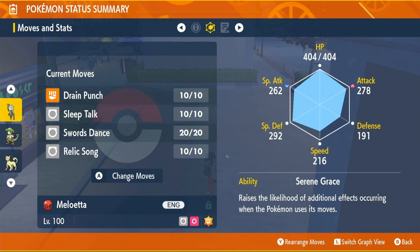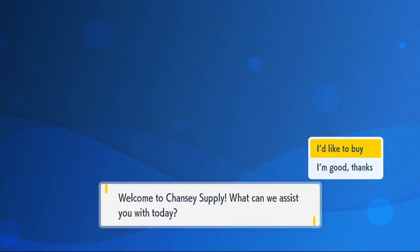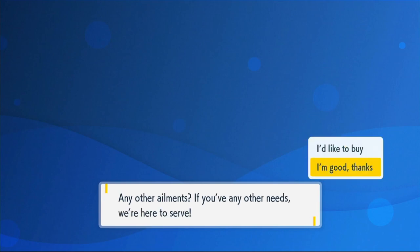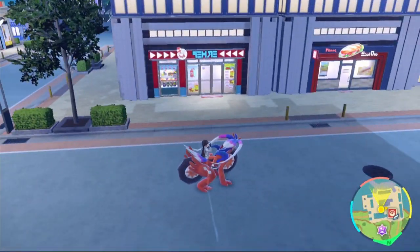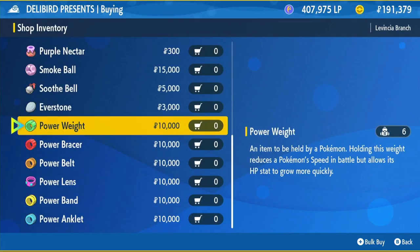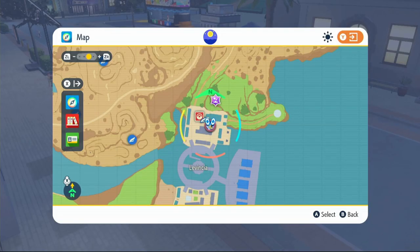Don't worry about those stats right now — they'll change when we actually change form. Our EVs are going into HP and Attack: HP first for survivability, Attack for damage. Go to the Chansey Supply shop and buy 26 HP Ups for HP and 26 Proteins for Attack, costing 520,000 PokéDollars. You can also go to any Delibird Presents shop, click on general goods, and get the Power Bracer for Attack EVs and the Power Weight for HP EVs — these give 8 additional EVs per kill.